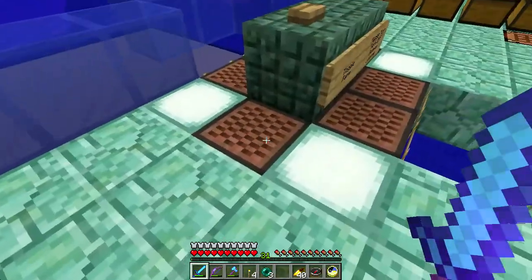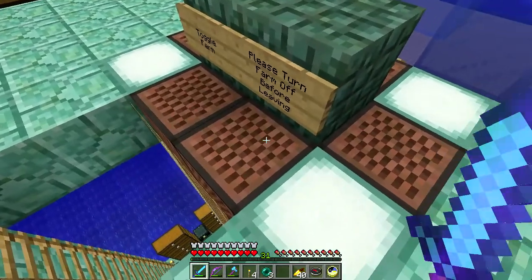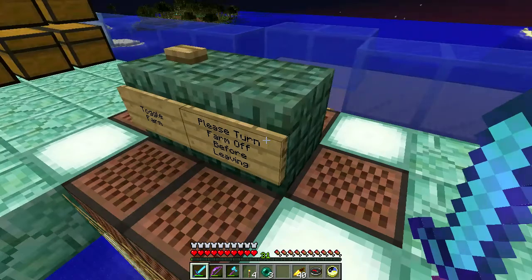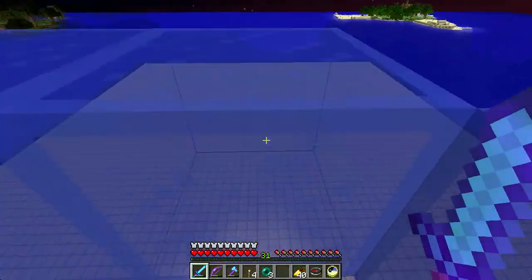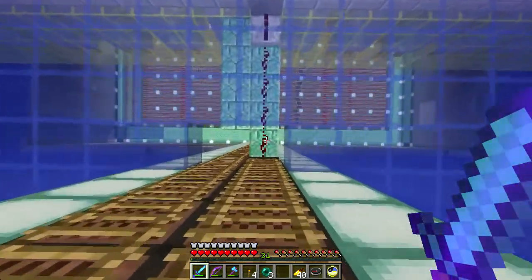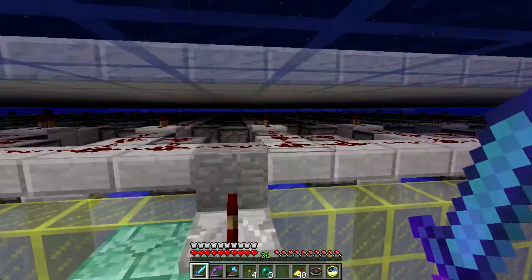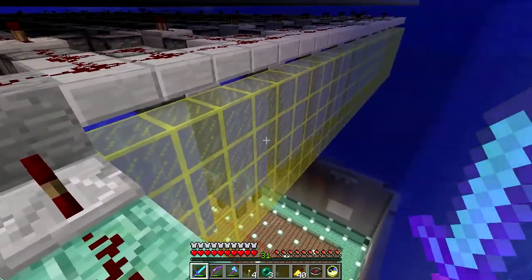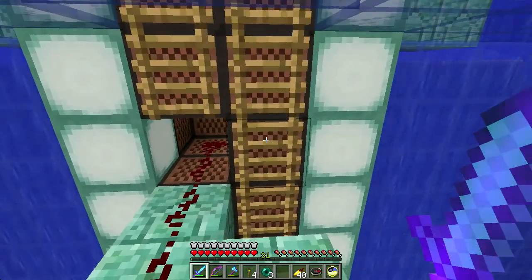Notice I've got no blocks on the floor here - that's because there is a slime block redstone tower that leads down from here and does a couple things. First off, it turns on the farm. It comes down here, sends a pulse out, loads up all the dispensers with the signal, and causes them to dispense their water so the farm starts spawning guardians.